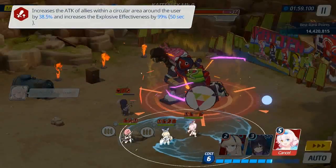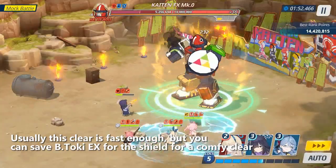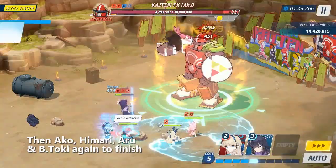Refresh Eshoshino skill. Usually this clear is fast enough, but you can save Bitoki X for the shield for a comfy clear. Then Ako, Himari, Aru and Bunny Toki again to finish.